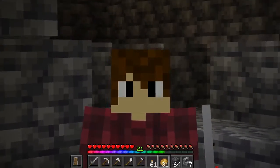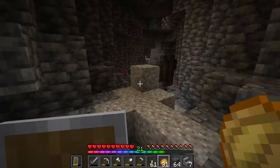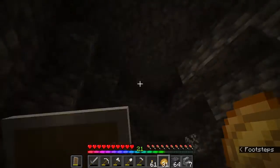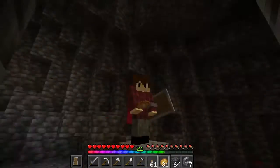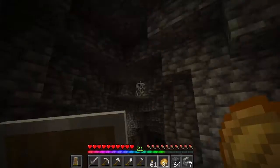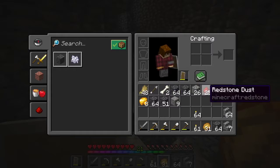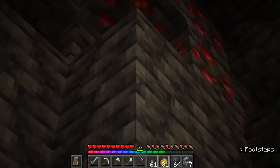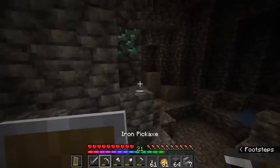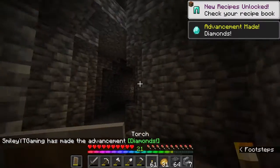So while making the stairs down to level negative 56, I nearly got blown up by a creeper — he got murdered by a zombie. I nearly got murdered by a ton of silverfish because there's apparently infested deep slate, which I didn't even know about. But it's a sort of blessing in disguise — we've got lots of redstone, some gold, and also diamonds. Let me just take this — it's only one diamond, but it's something.